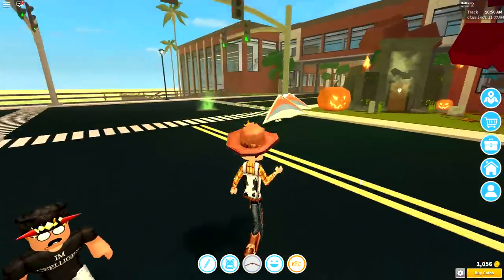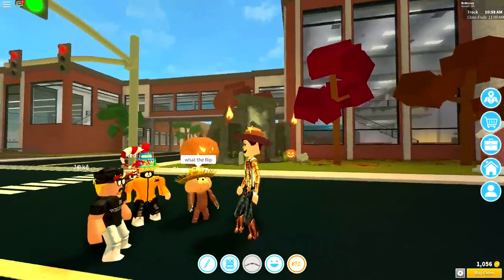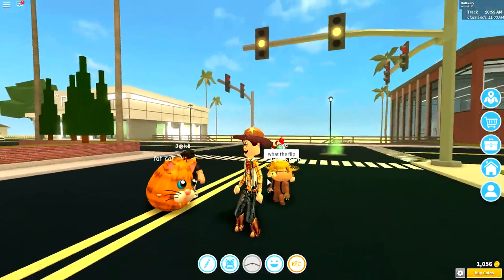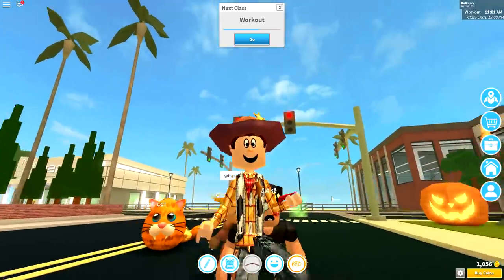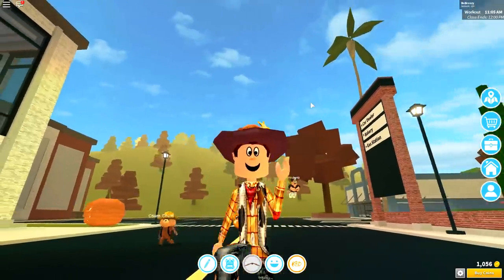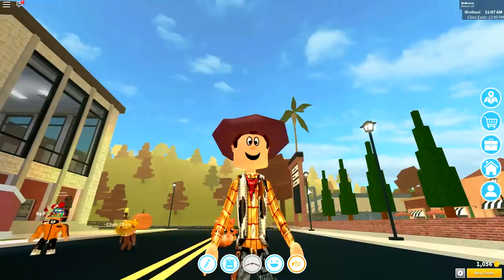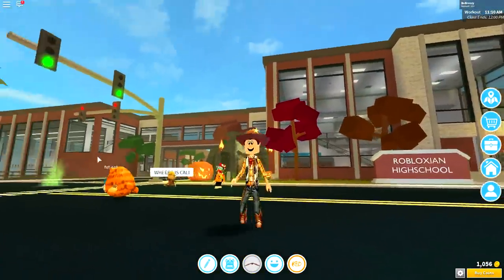Wait — Chum Chum, what are you doing? Get out of here! Chum Chum, when did you learn to talk? Wait, is that a fat cat? Guys, something is happening in Roblox High School — I think we're taking it over, I need to get out of here! But guys, if you did enjoy this video then please do hit the subscribe button, or leave a comment or suggestion in the comment section down below.